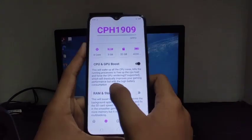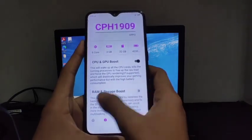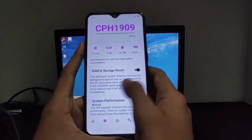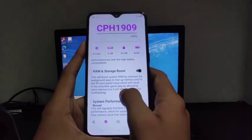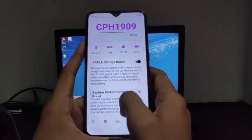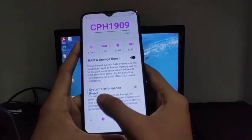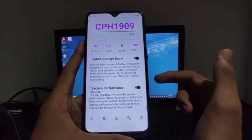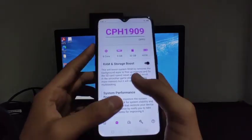Note that enabling the CPU and GPU boost will increase your battery consumption. Then scroll down and you will get the option for RAM and storage boost — just enable it. This will boost your system RAM by removing background apps to free up memory and fix SD card speed. After that you will get the option for system performance boost — also enable this. This is recommended for low-end users. These three options are most recommended for your device.